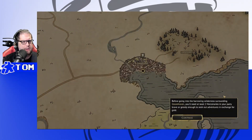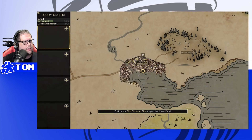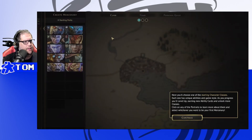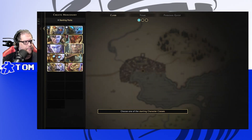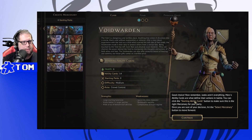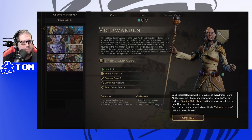Before going into the harrowing wilderness surrounding Gloomhaven, you'll need at least two mercenaries in your party — brave or greedy enough to seek out adventures in exchange for gold. In the party panel you'll see basic information on the mercenaries. We'll add a new character and choose our starting class, as each one has unique abilities and cards.